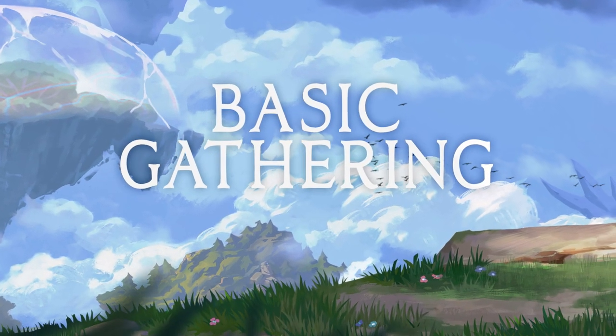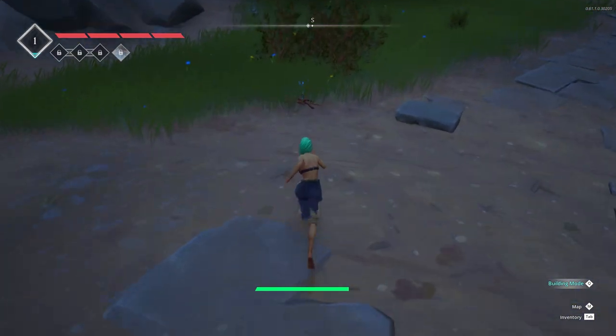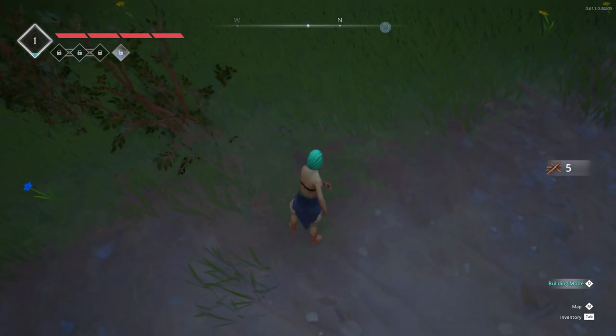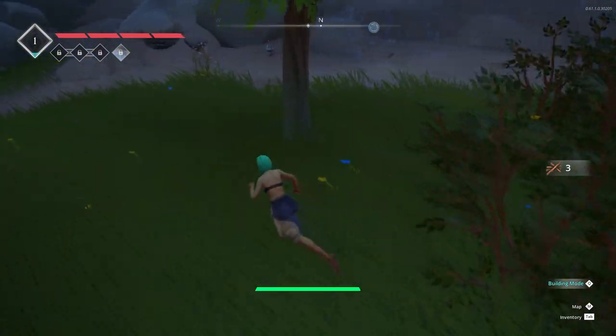Basic gathering. When you first start Frozen Flame, before you even engage in combat, you'll want to begin by gathering resources. These can be found in a variety of ways. Objects like branches and stone can be found lying loose on the floor, and a quick tap of your action button, which is E by default, will loot these into your inventory.